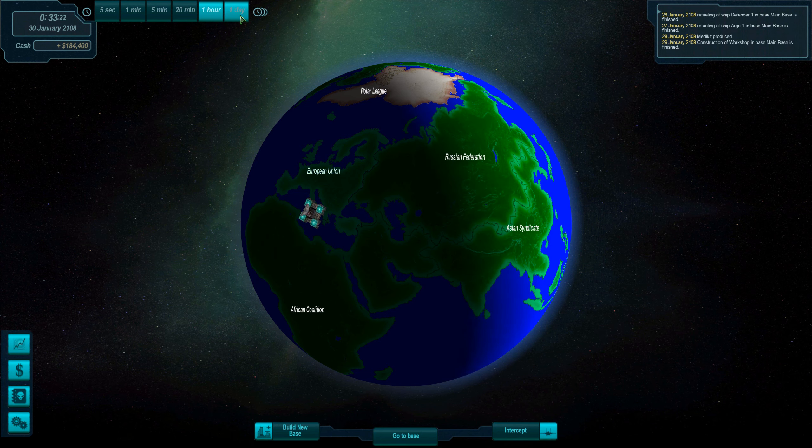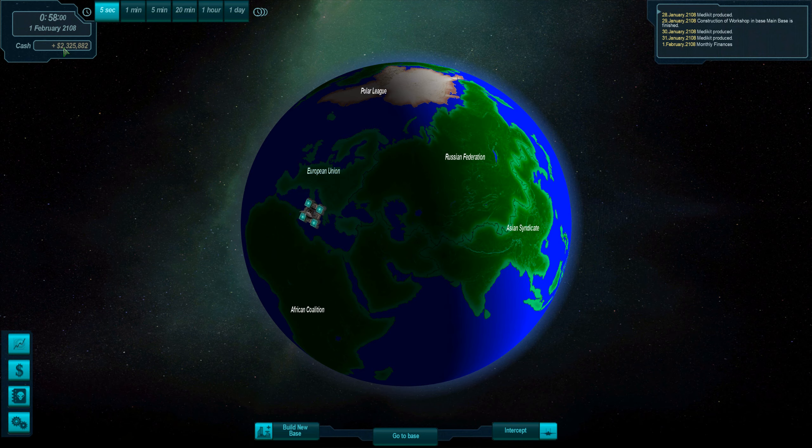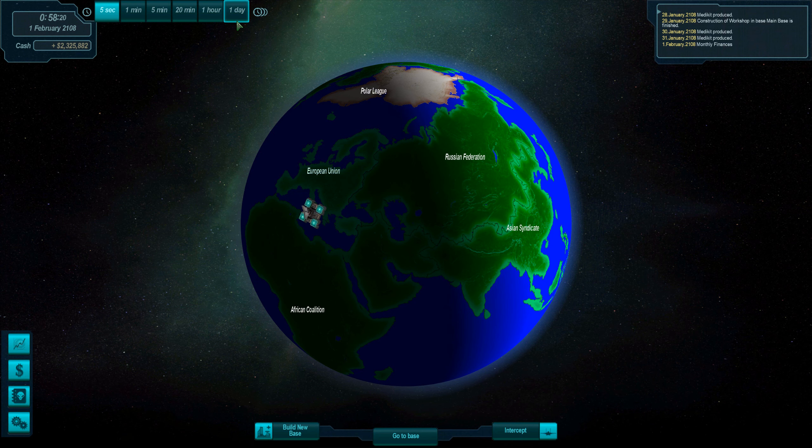Medkit produced. Very good Russian Federation, Asian syndicate poor, so there's something going on there. Excellent for the African coalition, so they're increasing the funding. 3 million — well, that's not bad. That's our expenses: ships, bases, subtotal, and then soldiers, scientists. Yeah, gotta remember that the scientists and technicians also cost every month. Our profit was 2.3 million, that's not too bad. We have some extra money now, still not enough to make an additional laboratory. That's quite expensive — I might want to actually get my money up for that, or save up.